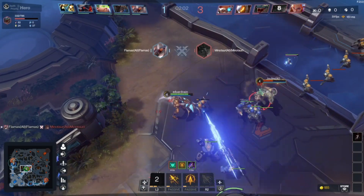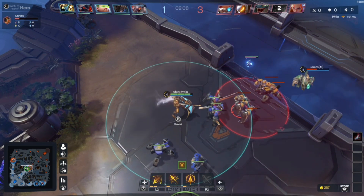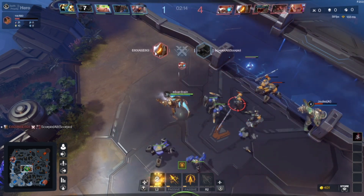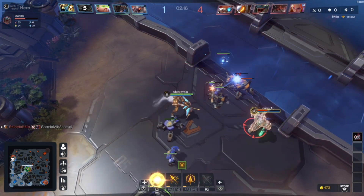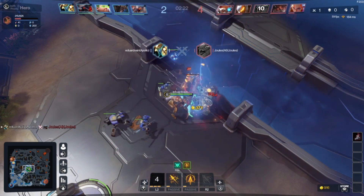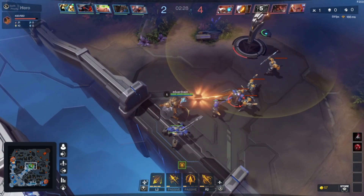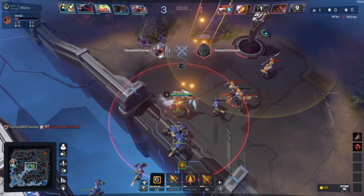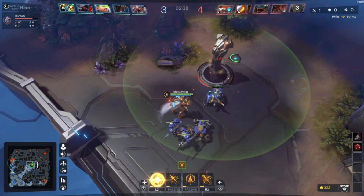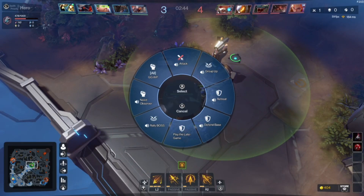That was my first skill by pressing L2. The character or hero I'm using is just like Drow Ranger or Ashe if you play League of Legends. This is just an AI match by the way — I'm showing you the basic controls and steps. As you can see, you can also place wards. You can also recall by using your right analog stick. And here is the tower.